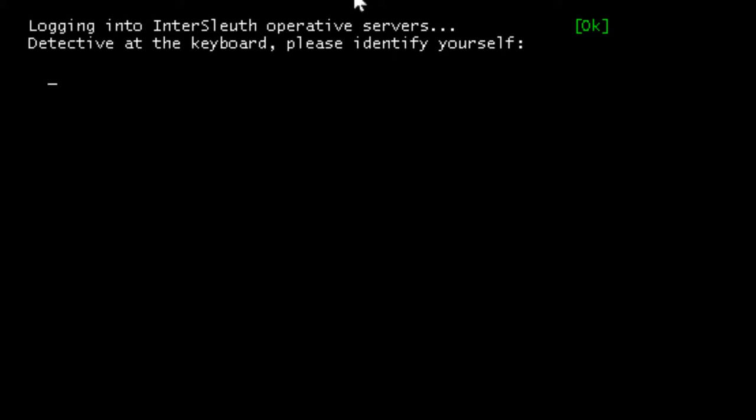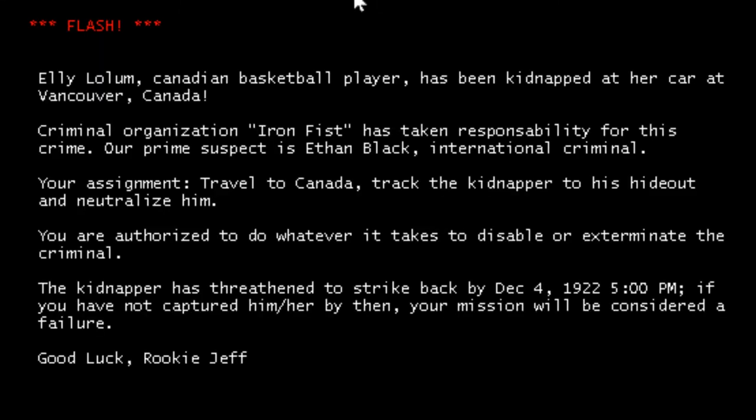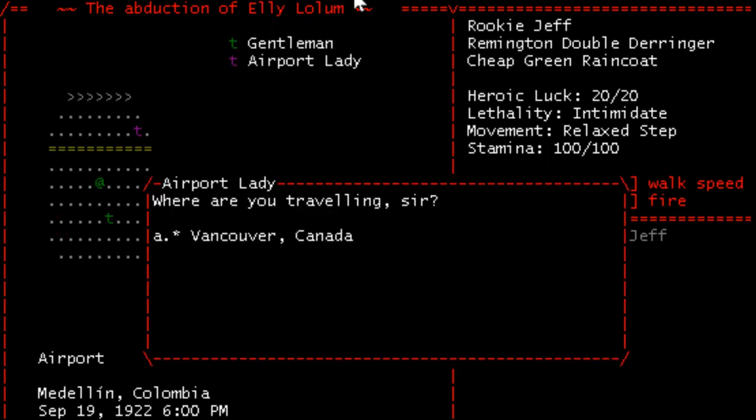Log in to InterSleuth Detective Services as Jeff. Are you new here? I'll pretend I am. Not only are we not in Colombia anymore, we're going home, baby. I don't live in Vancouver — I live in Canada, though. We're going quite far away from my home. We're going to the other side of the continent. Ellie Lollum, Canadian basketball player, has been kidnapped in her car in Vancouver, Canada. The rest of it's the usual stuff. Let's go to Vancouver. I've been to Vancouver — I spent maybe two or three months of my life there. I used to work there a lot. Let's move to the airport, and let's fly.